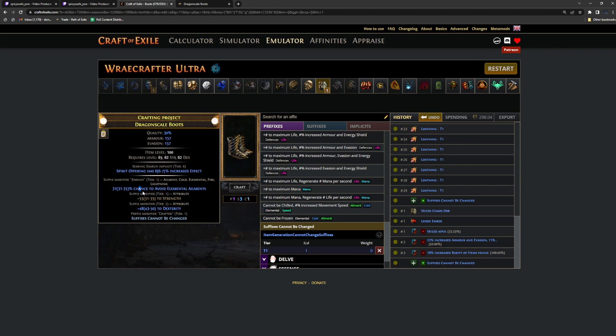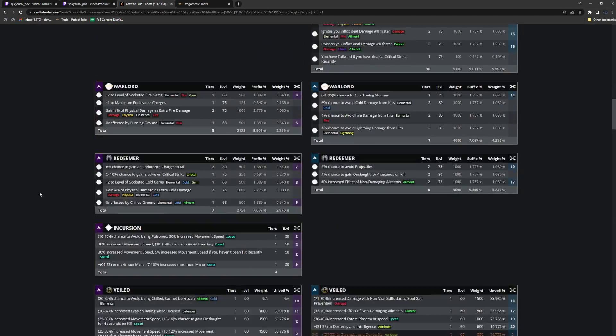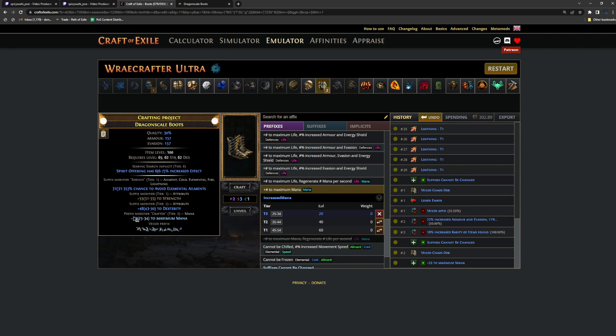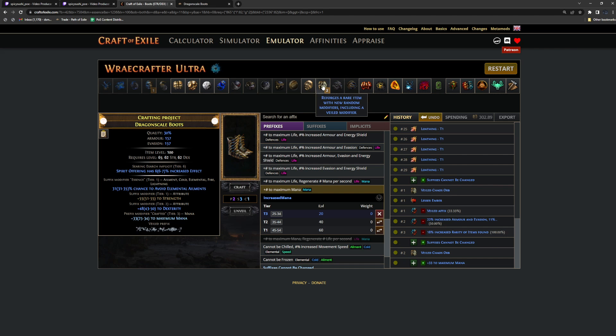We have our veiled prefix. We're going to craft mana to block that mana unveil, then unveil movement speed — it should be over a 90% chance of success. Some people want onslaught on kill, so you'd have to keep doing this process until you unveil onslaught on kill — you can't deterministically get it other than continually veiled chaos orbing. If you're going to do that, I'd recommend not stopping until you get double T1 attributes, because you're spending so much on prefixes trying to get onslaught on kill you might as well make sure your suffixes are top tier.